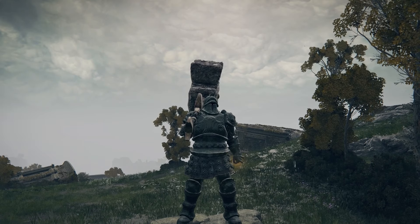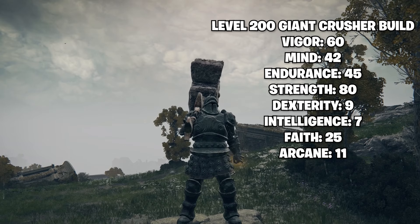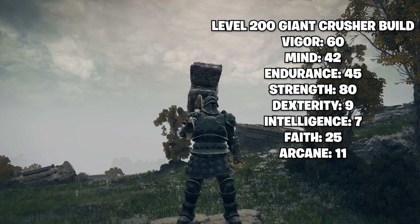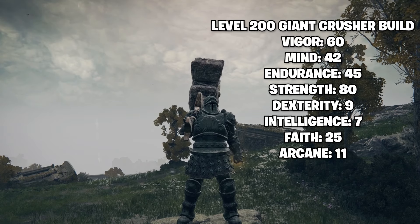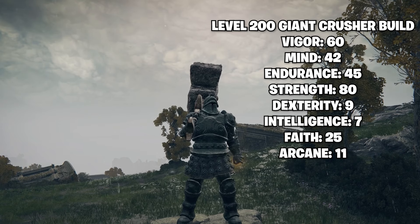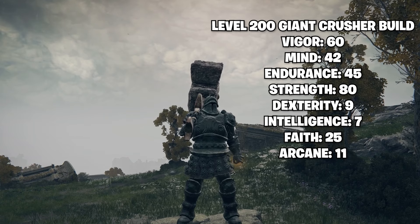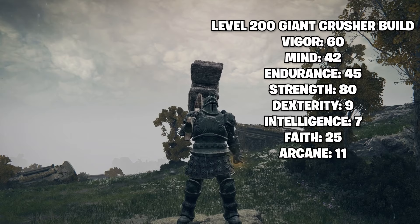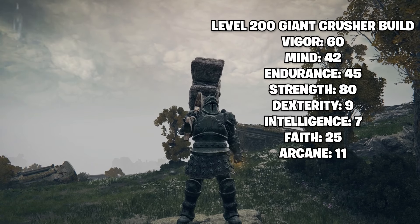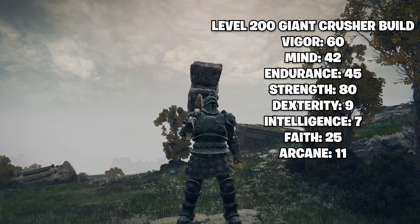For a level 200 build, here's what I recommend: Vigor at 60 so you can take damage and not get one-shotted by bosses. Mind at 42 since you'll be using the Ash of War alongside Golden Vow frequently. Endurance at 45 if you're running heavier armor — if you're going light armor you can lower it a bit, but 45 is the safe bet.